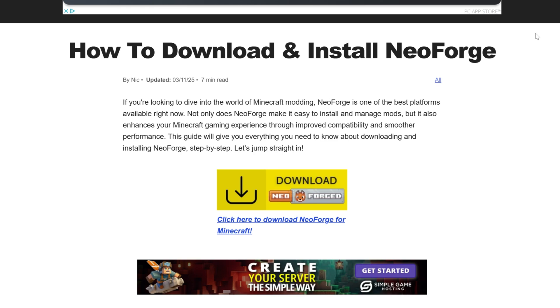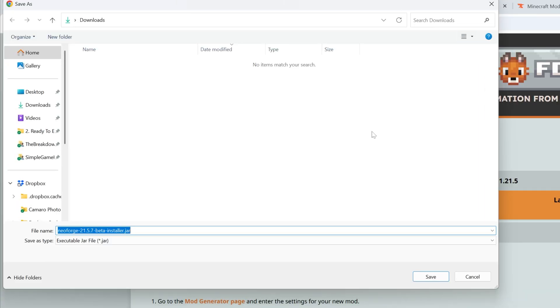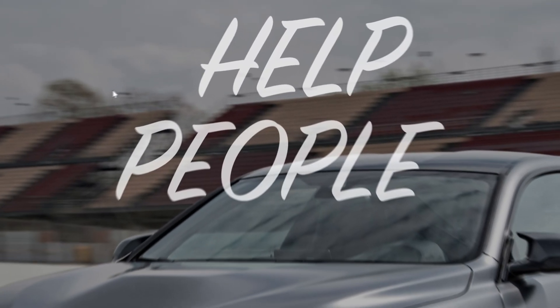NeoForge is the mod loader we're going to be using. If you want a Fabric or Forge server, those are conveniently linked in the description with their own dedicated guides. Once you're on the page, click 'Download NeoForge' to go to the official NeoForge download page. Minecraft 1.21.5 is already selected, so go ahead and click the latest installer and save the file.